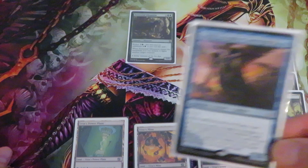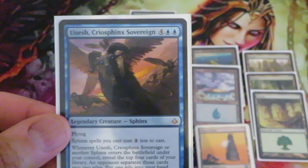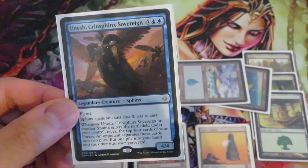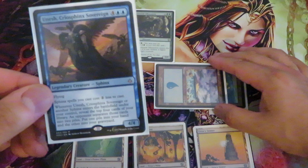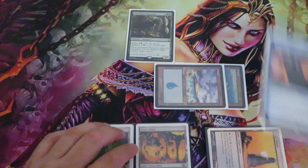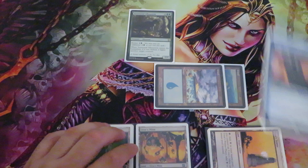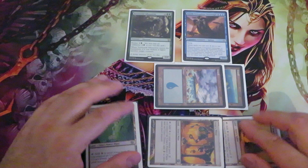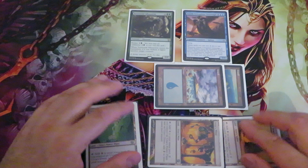As another example, let's say I want to play Unesh, a six-drop. I tap my two islands because I need two blue mana and another four mana. If I tap the Urza's Tower — which gives me three — and the Urza's Mine — which is two more — that gives me seven mana total. I put Unesh in play, but I get a mana burn from the extra mana remaining in my pool.